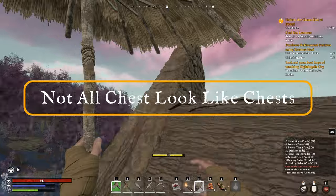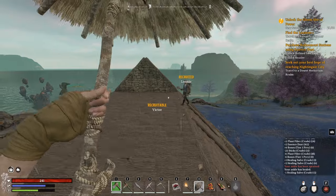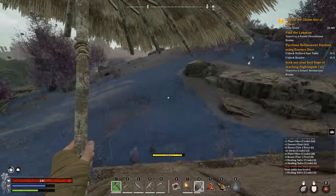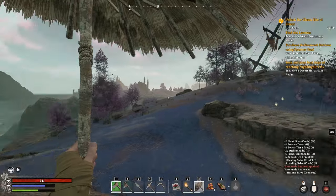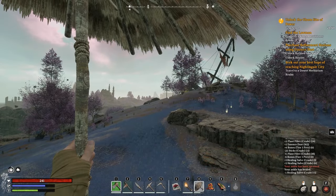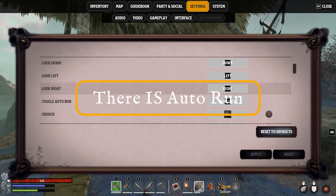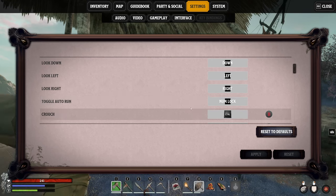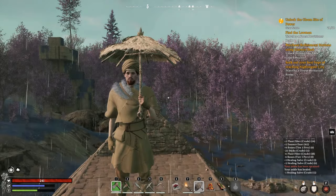One thing I wanted to quickly cover: chests around the world do not always look like traditional chests. They can be pillars or other types of containers - essentially if something looks a little bit strange, do check if you can interact with it, because it might be a chest you can grab loot from. Also, if you go into your settings and go into keybinds, scroll down and you'll see there is an auto-run in the game, which is by default on numlock. Put that onto whatever button you want - use the auto-run feature, it's very very helpful.